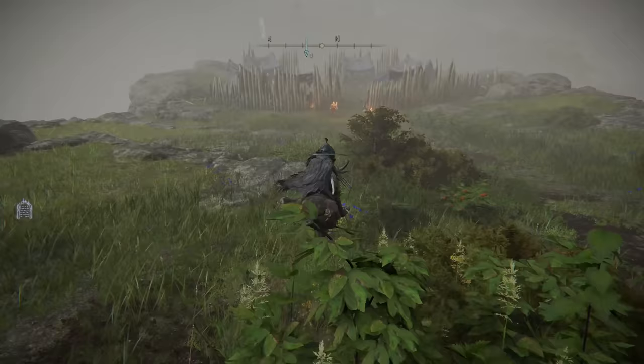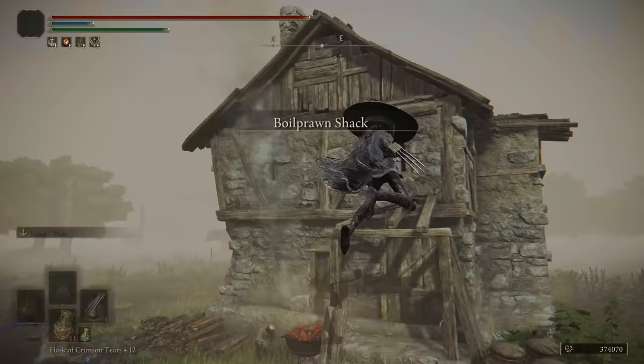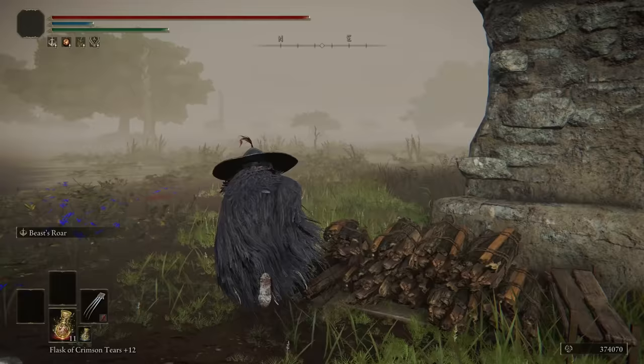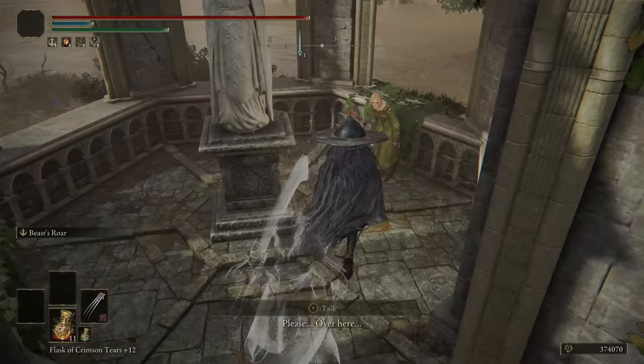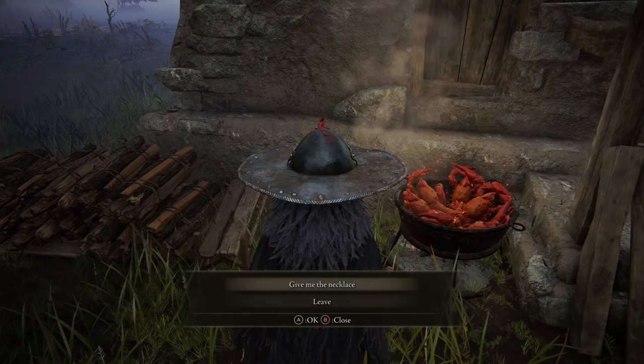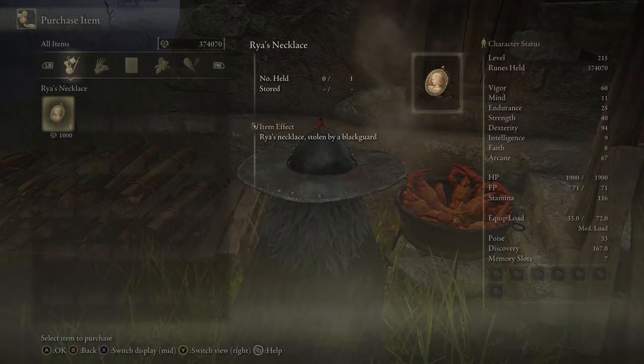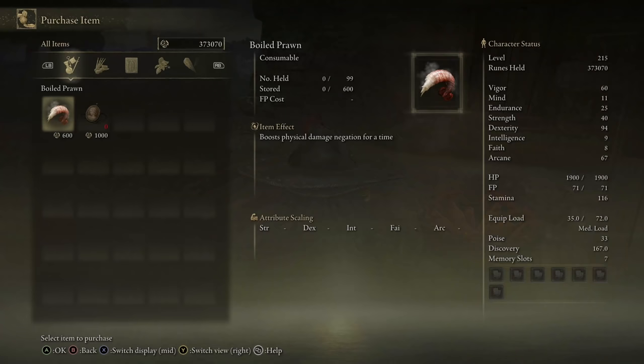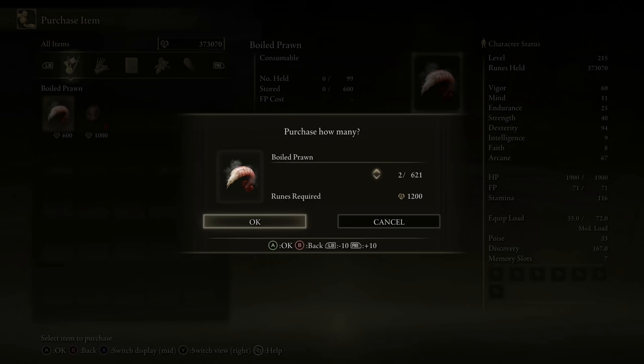Let's head straight to Rennala, then to the Divine Tower for Godrick's rune, then get back on track. Oh, we're here right now — let's do Boggart's quest. Wait, you have to talk to Raya first. I also miss Raya. Let's buy this — what's next? We gotta buy some prawns. Two prawns — they boost physical damage negation for a time. That's actually crazy for only 600 runes.